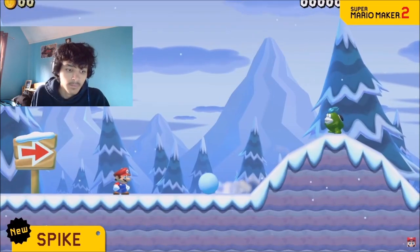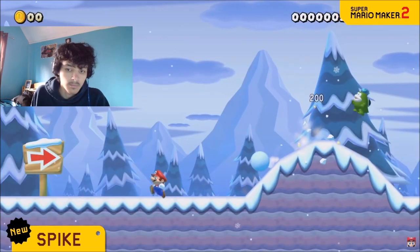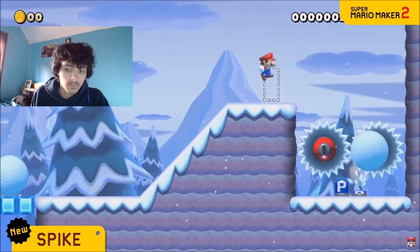And in the snow theme, Spike will throw snowballs. Snow or iron, the balls Spike tosses have many uses.